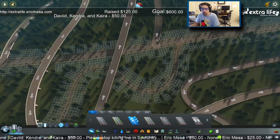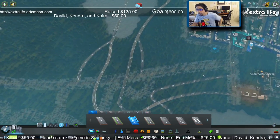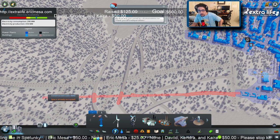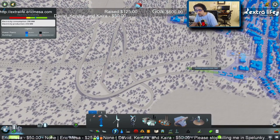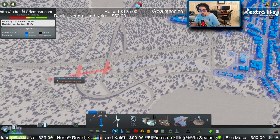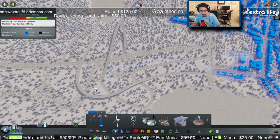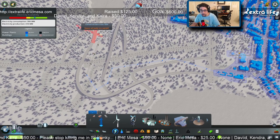There we go. So back out here. I'm going to need some electricity. We'll get there somehow, some way. There we go. And we need water.